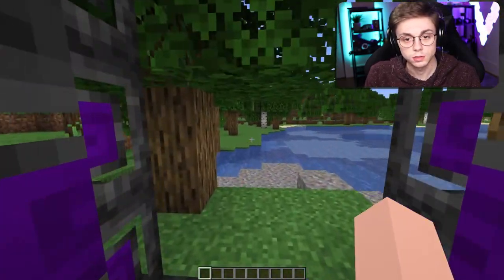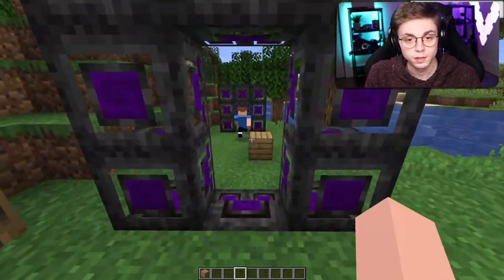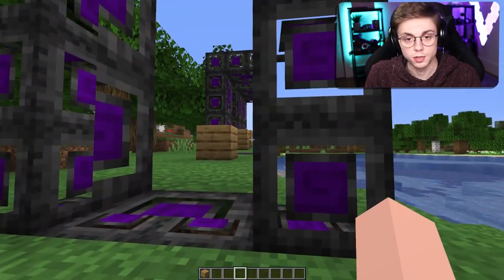It also works the opposite way — go through and it's not the same size. We can illustrate this quite well by placing a block here. As you can see, the block is very small. I come through this portal, but when I go through this portal it seems to be almost bigger than me. You can see it getting bigger.